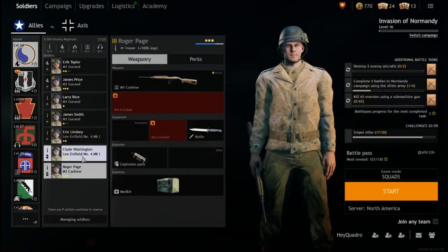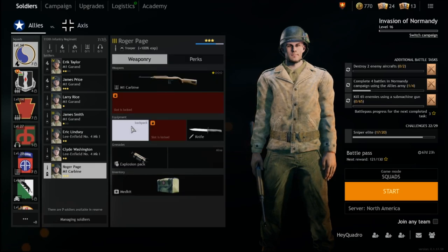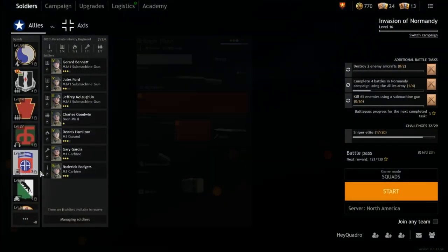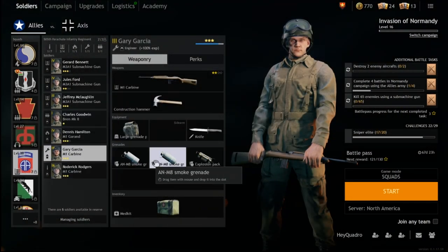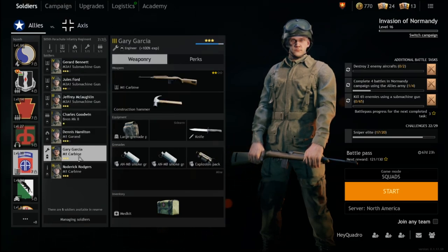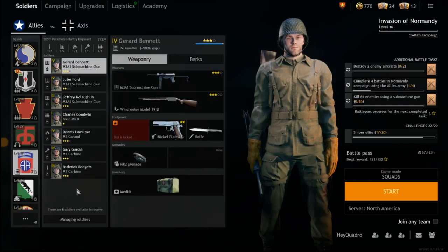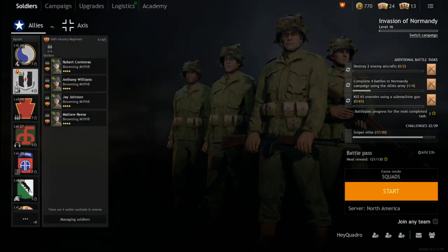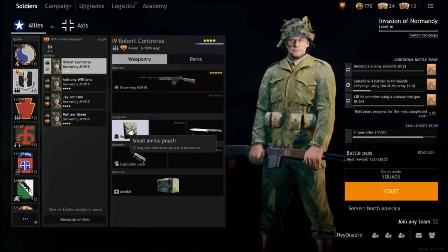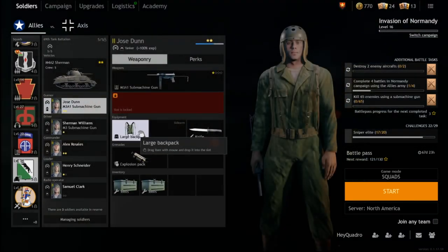We can also look at one of my soldiers who has 50% longer throwing range for grenades — you can give him a grenade pouch to equip extra grenades. Alternatively, Gary Garcia here has a large grenade pouch loaded with smoke grenades for my assault squad. I'll switch to Gary Garcia, throw a bunch of smoke grenades forward, and then move up with my assault team. For my Browning squads, I've given ammo pouches because the Browning chews through ammo, so extra ammo pouches are really helpful there.